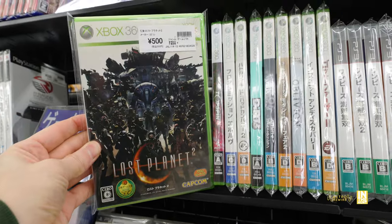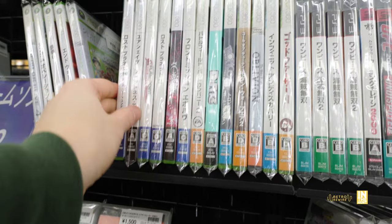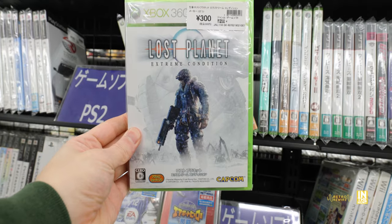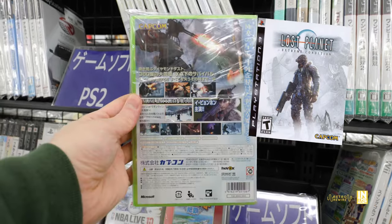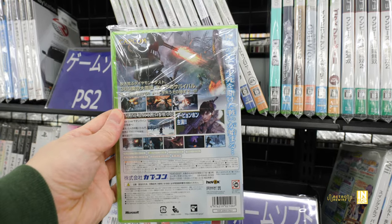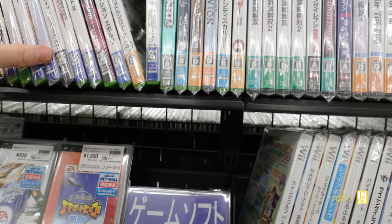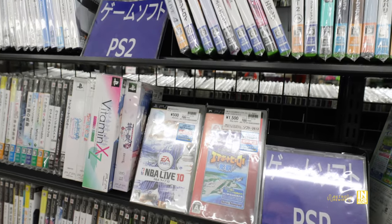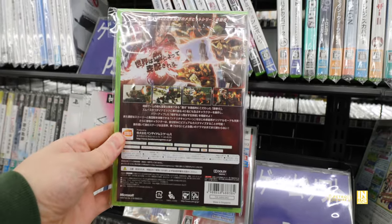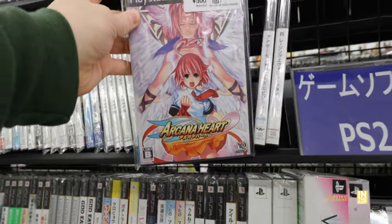Then we have Lost Planet 2, which is a freaking awesome multiplayer game. It still holds up, especially for solo play, though visually it's a little rough around the edges. Then we have Tekken 6 coming in at 500 yen - I have this one for PS3, got the platinum trophy, and I can definitely recommend it. It's a freaking awesome fighting game. Moving on to PlayStation 2 titles, we have Arcana Heart - a 2D fighter featuring an all-female roster.